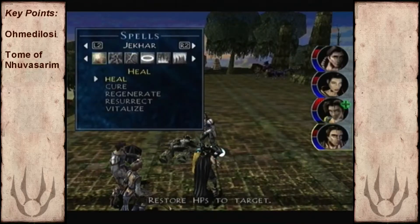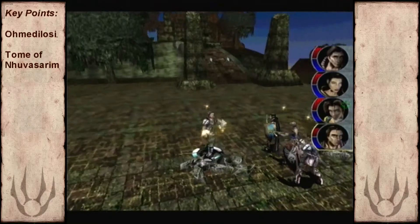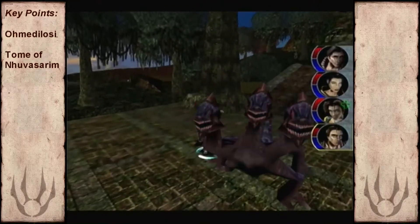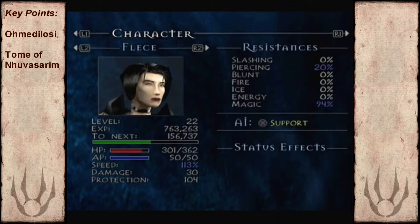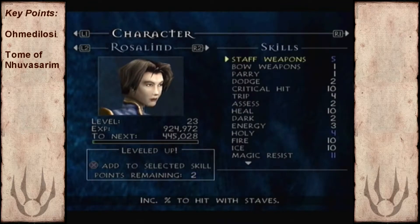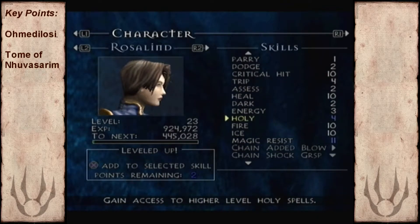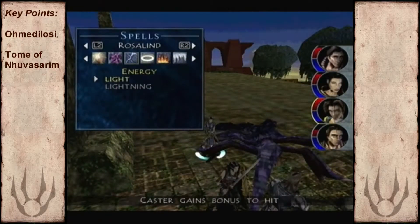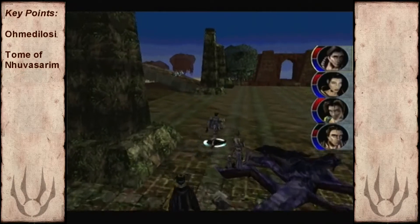Jakar becomes really useful near the later part of the game. In fact, let's rename the game Jakar's Great Adventure. I get two skill points here but I'm not sure where to put them, so I'll just end up putting them in holy. Hopefully I can get a few more spells. I've levelled up the important magic skills like fire and ice for Rosalyn, so I don't really know where to go with her from this point on.